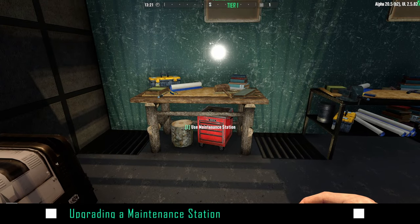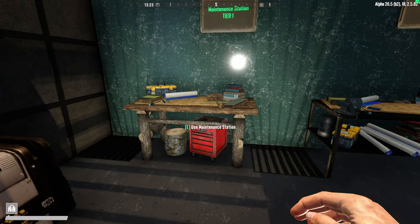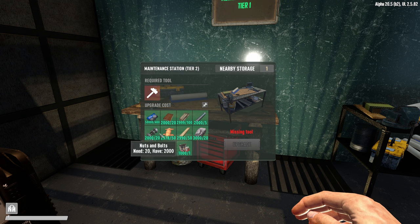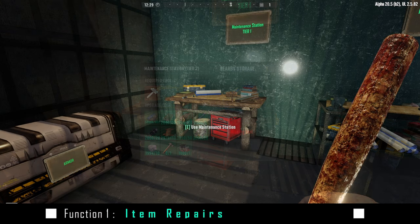In this room you'll notice three different maintenance stations: tier one, tier two, and tier three. To upgrade them, hold down the E button while facing directly at one. That brings up a radial menu — click the arrow up for upgrade. That gives you the list of required components. Don't forget you need the additional required tool at the top in your inventory; that cannot be in broadcast storage.